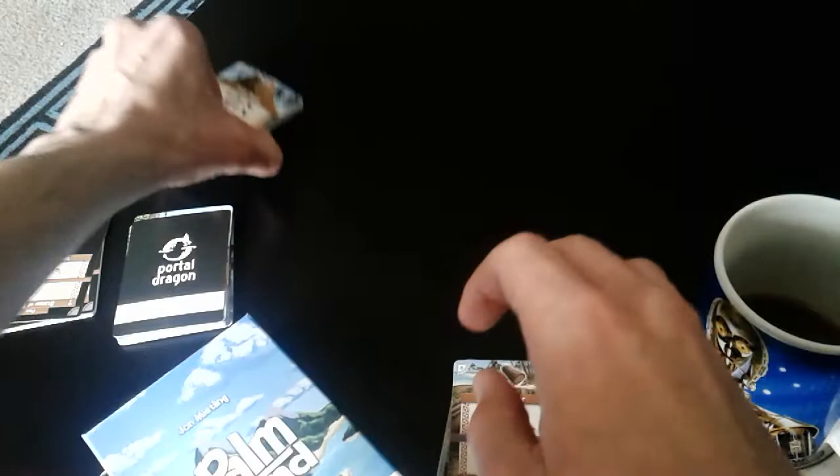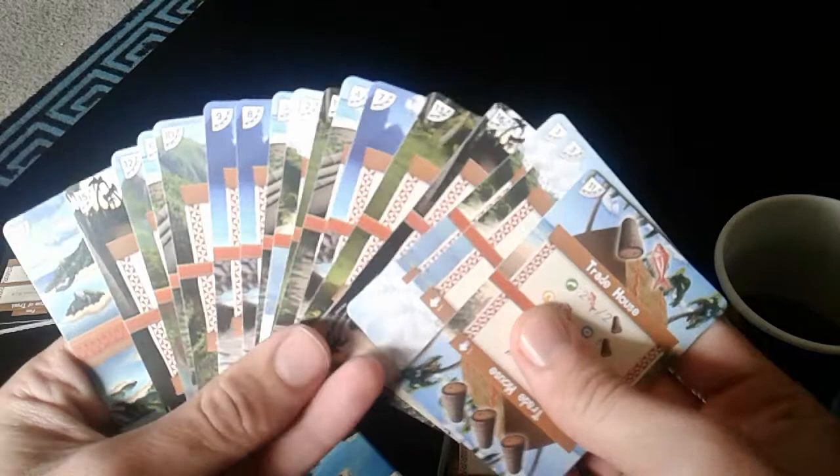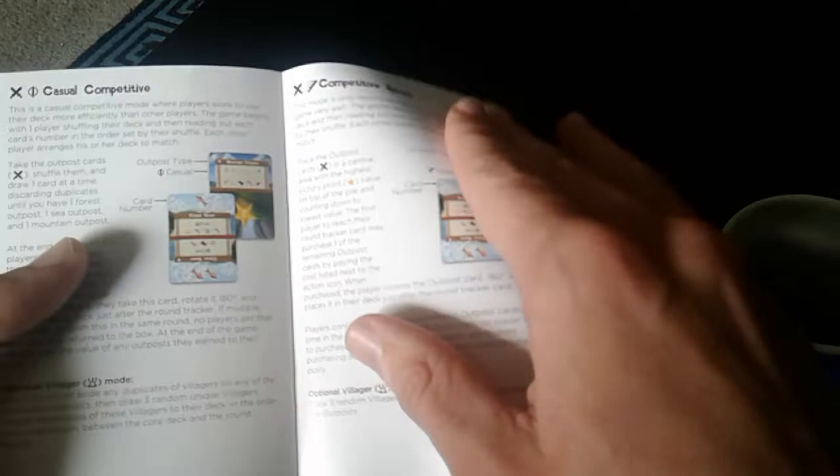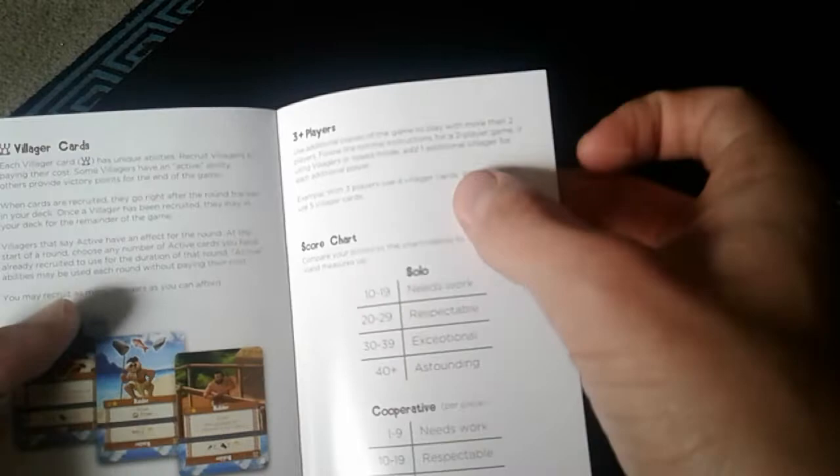The game is basically a one-player game, but there are two sets of basic cards that come in the game, so it is possible to play two-player. There are quite a few two-player modes: cooperative, cooperative with abilities, casual competitive, competitive speed, and some villager cards. You can play more players if you buy additional copies of the game. Quite a lot packed into one little game.